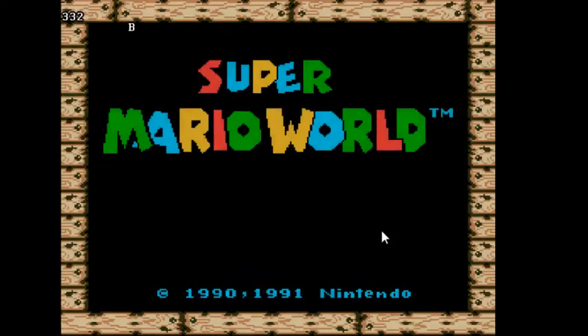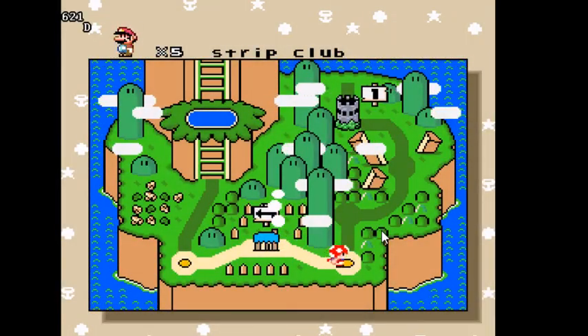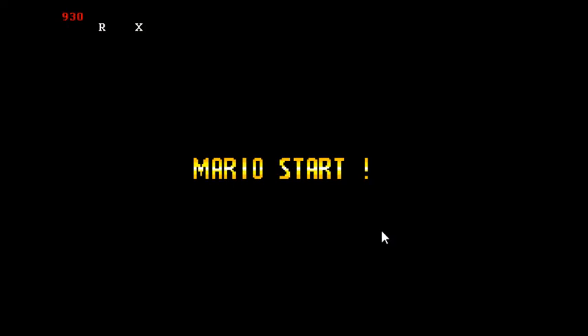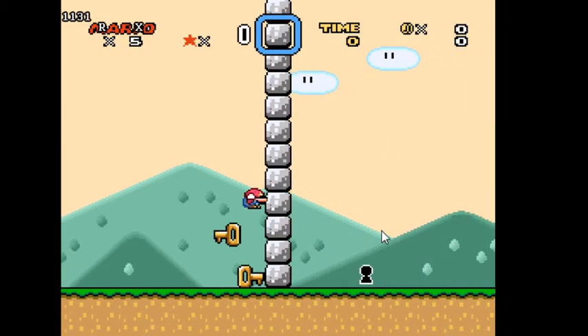Hey guys, today I am doing a key jump tutorial for Super Mario World. I was looking on YouTube the other day and I couldn't find any, so why not? Ignore my overworld sprite right there — that's something I was working on. So basically here is a wall, and here are some keys, and there's a keyhole over there that you need to get the key to.